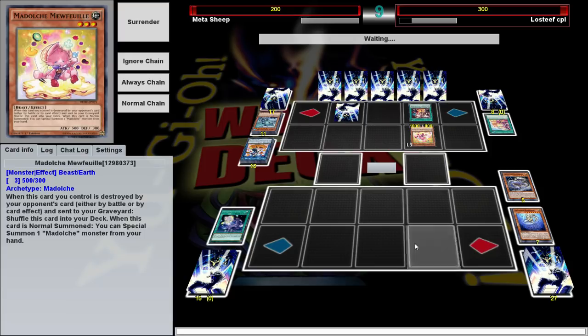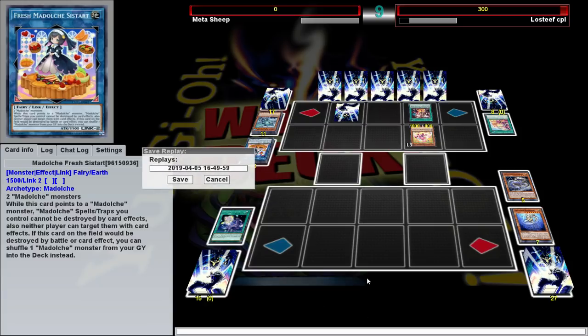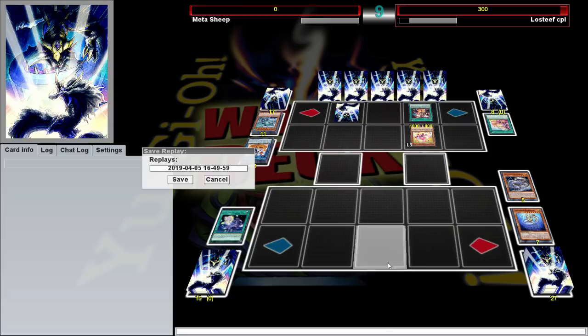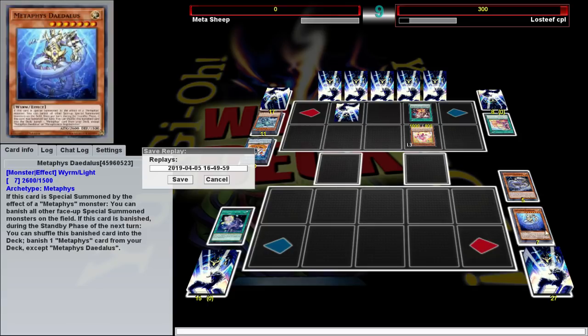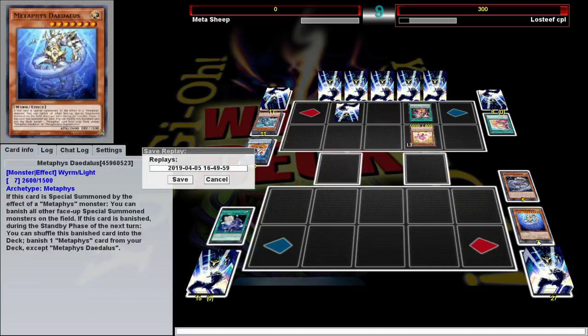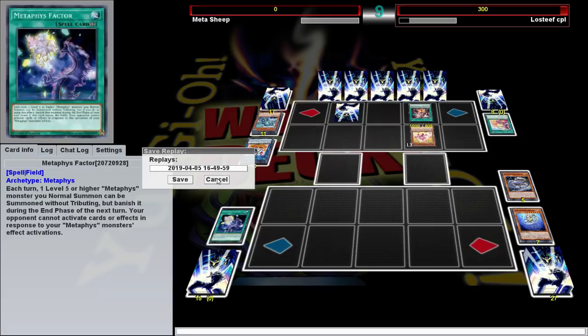Yeah I was just saying, you can play staple floodgates like Macro Cosmos and Dimensional Fissure in here. I was playing them originally but I decided not to — it's kind of boring when you go first and play Dimensional Fissure and your opponent's like 'I'm playing Zombies and I didn't open with Twin Twisters so I quit.' I really wanted this deck to show off what the Metaphys could do, so it's pretty much limited to just Metaphys stuff. You could definitely make this deck a lot more powerful if you tech in more generic support. In this show, it's not about winning — it's about being interesting. Was that duel interesting? Let me know down below.